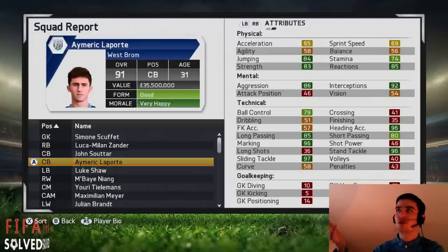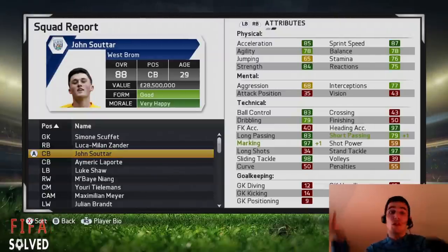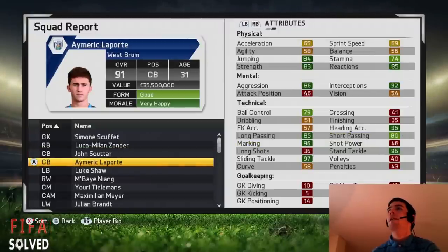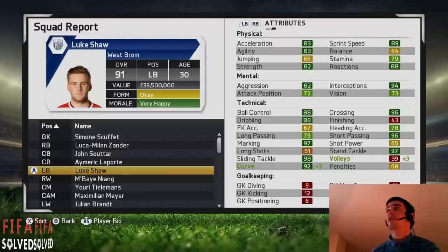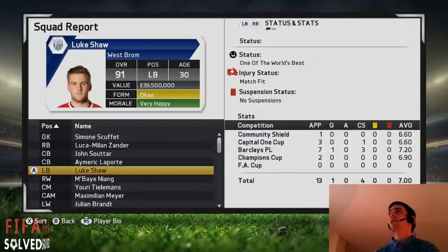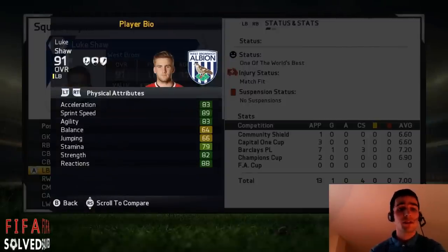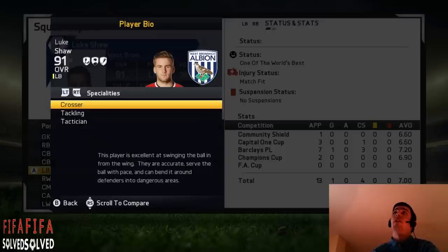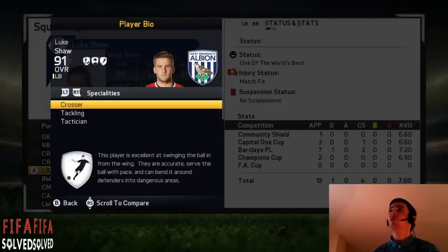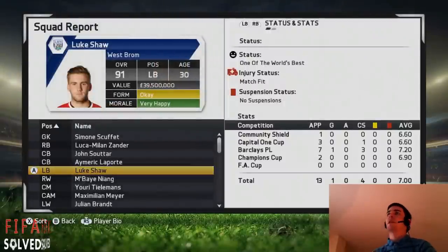Laporte is about 20 at the start of career mode and he's 31 now, but Suter is 29 — so Suter could still go up more than 88; you could give it a few more seasons yourself. Left back — there are three left backs and they're all world class. Luke Shaw is the first one, absolutely one of the world's best, 91 overall. You can get him from Manchester United. He only goes up 16 times from 75 to 91. I got crosser, tackling, and tactician with Luke Shaw — really good specialties.